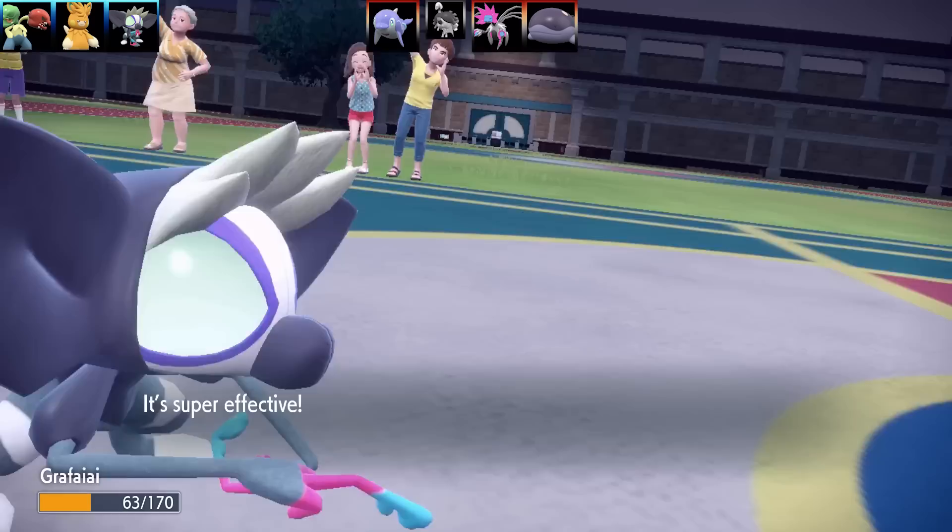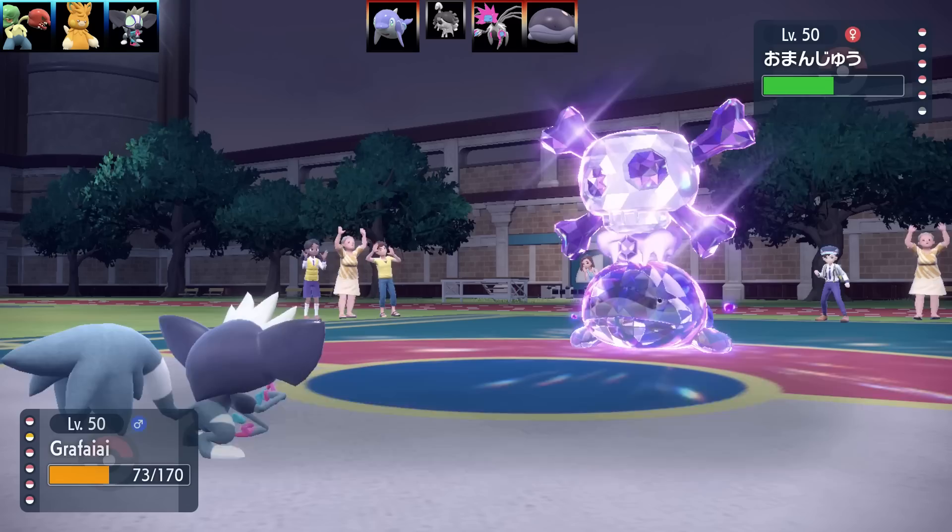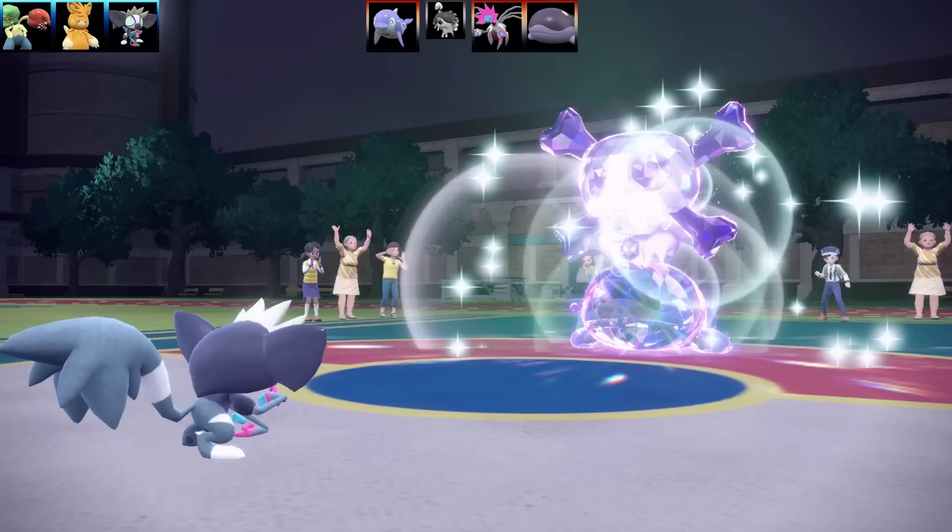I'm going to go for Super Fang and try and get Clodsire into a lower amount of range, then swap another Pokemon in to try and faint it. I know it's going to go for Earthquake — that's going to be a 2-hit KO. The Sunlight has gone as well. I could go for another Super Fang, and even if I sacrifice here, I can swap another Pokemon in to get rid of Clodsire. So let's go for another Super Fang.